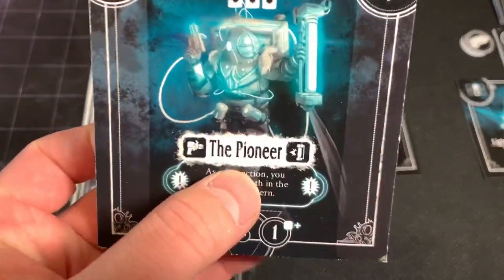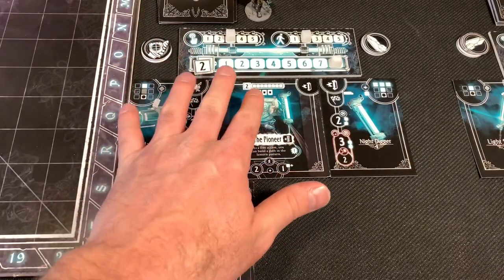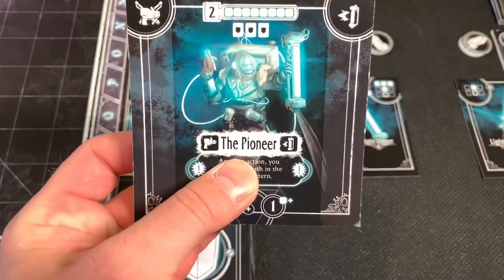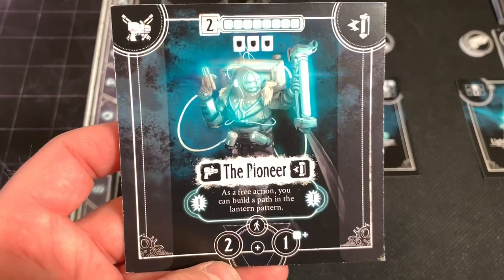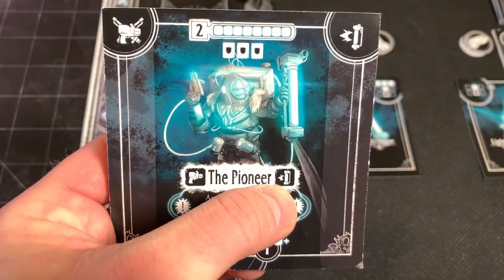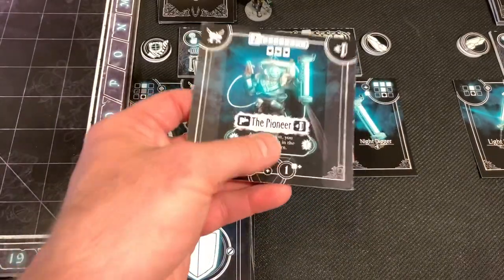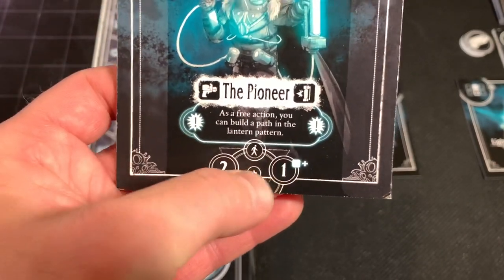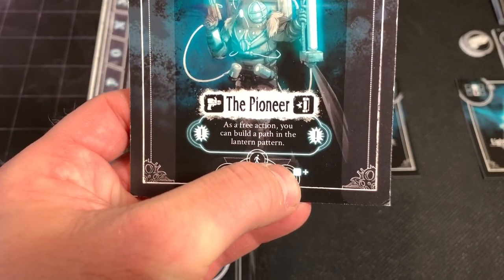Here's our character card. This guy's the Pioneer and there's more than four different characters that you're going to be able to play. You can choose from a vast majority of fun and exciting characters. On this card, it's going to show us that he gets an item and he also gets a light source. The light source is how you're going to be able to expose and walk inside the darkness — that's really important. Here's our speed value, and this is not only how far you can move, but also how much extra movement you can do if you want to spend any of your Lux.